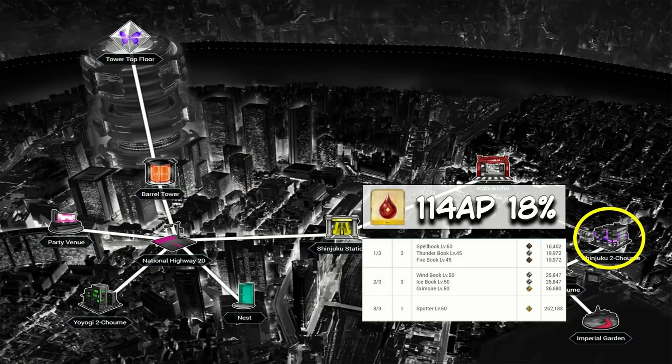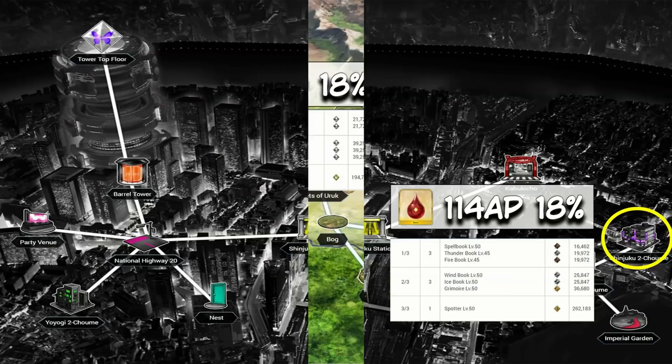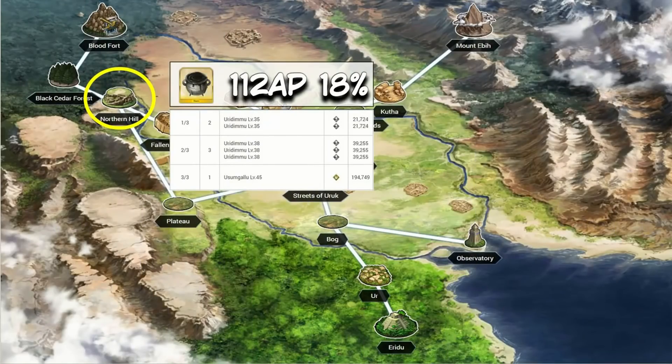Tear Stones of Blood — remember when I mentioned Pages? That's right, Shinjuku 2-Chome is your best spot for both Pages and Tear Stones at 114 AP per drop on the Tear Stones. While you're farming those Pages, you can get stocked up on Tear Stones of Blood as well.